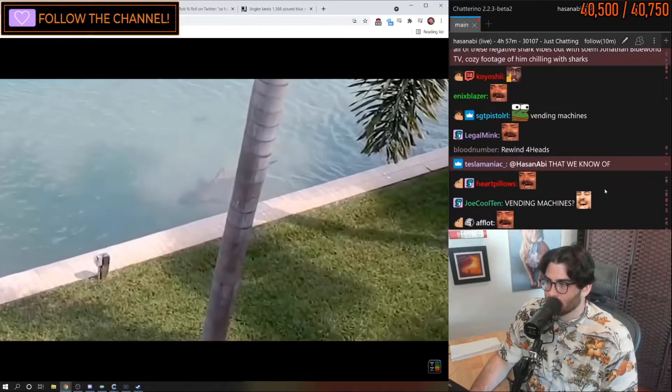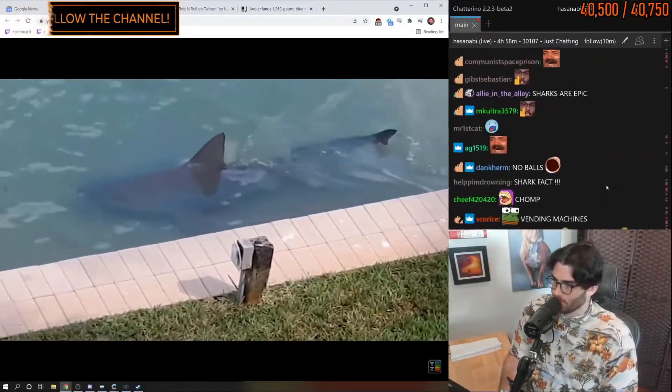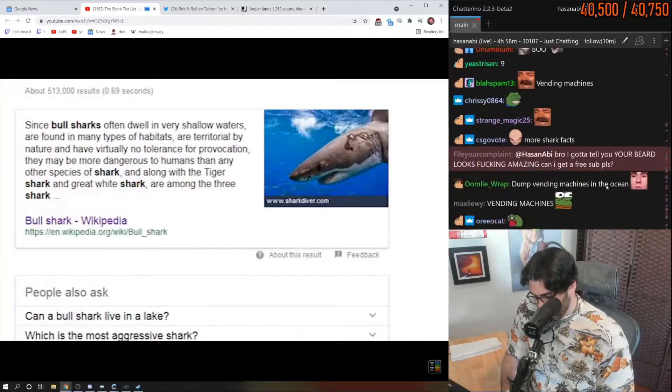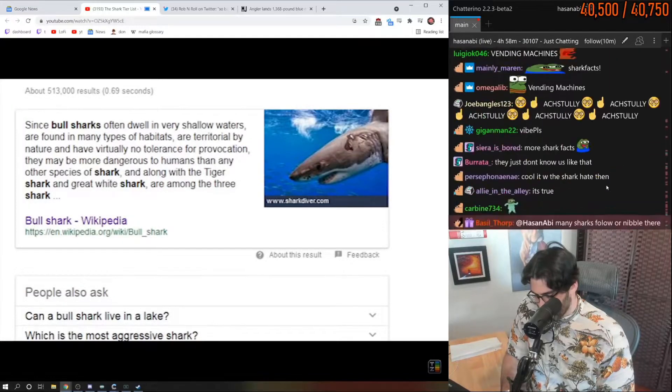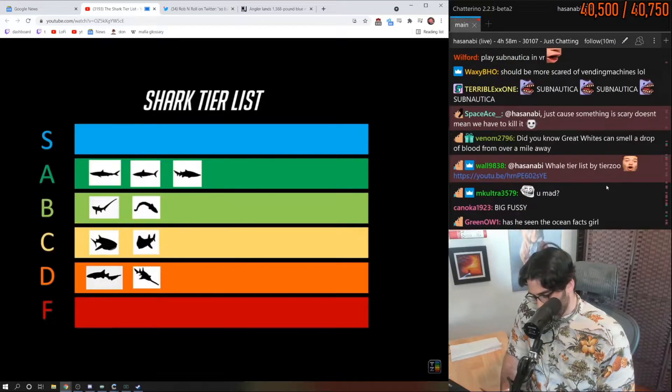Bull sharks can enter freshwater servers without receiving the energy-sapping debuff that obligate saltwater builds do, allowing them to travel into rivers and streams with no real competition. This makes bull sharks the best build for griefing low-level players, and judging by their reputation for being the most aggressive shark, it's clear this is exactly the type of player this build attracts.